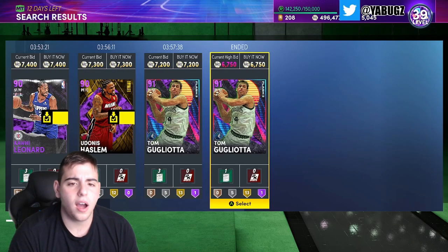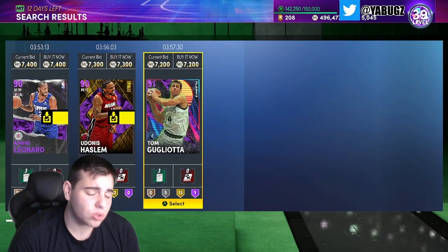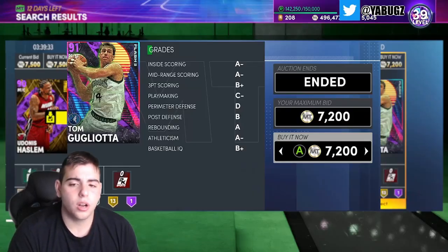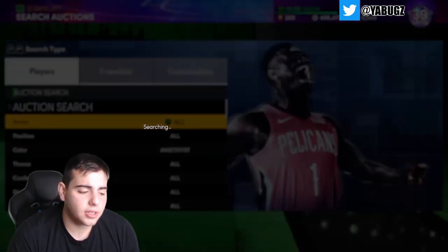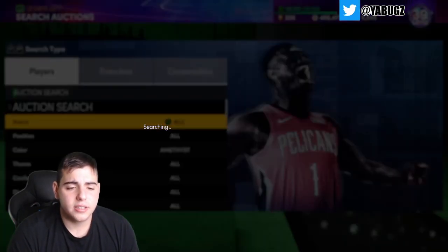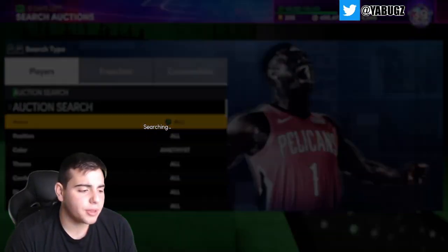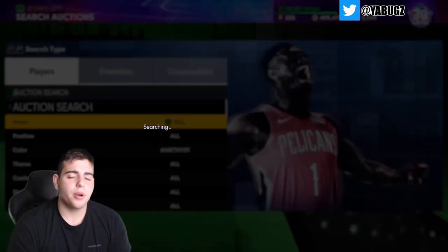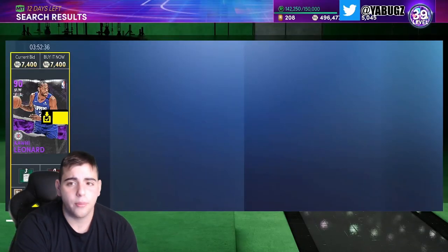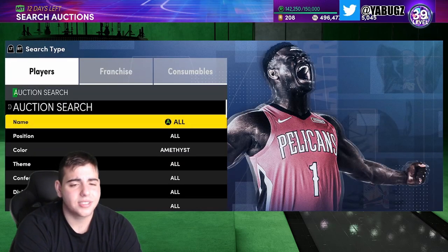We just got the new Tom G for 6,700 — with these stats, this athleticism, these threes, and mid-ranges, this is a very good card to buy. I think he's going to go up in value. The amethyst filter should be a little better today with all the amethyst movement. I just got that Tom G snipe — he's probably around 10k. We are 7,650 XP away from Blake Griffin, so we're very close.